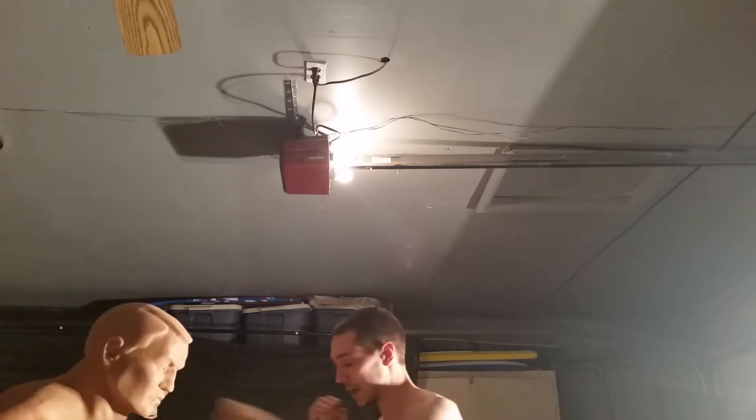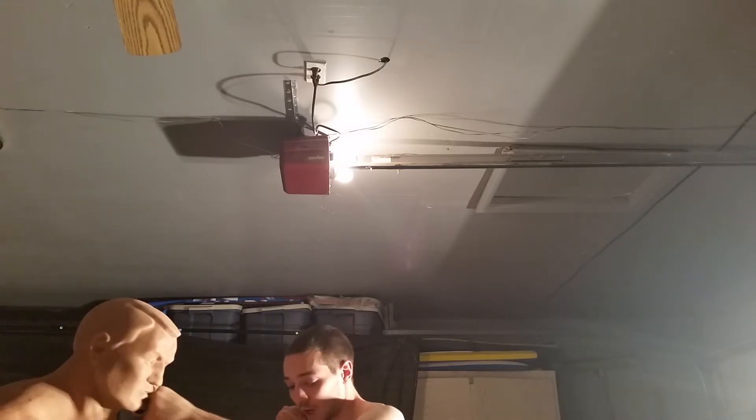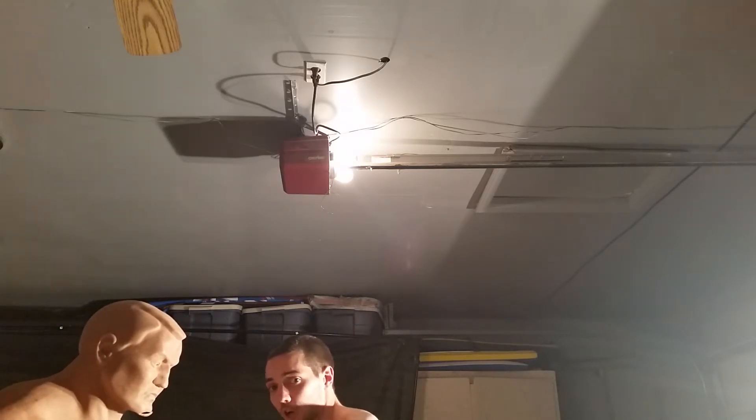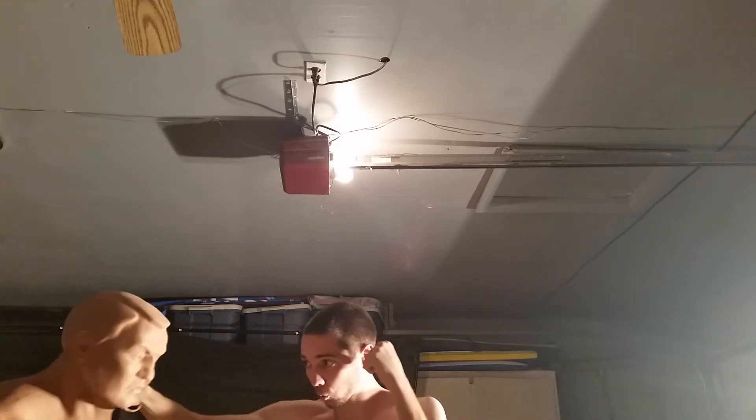So you're throwing your jab and your cross, and you notice your opponent starts to cover up. This is when you go around his brick walls and hit the soft chin — we want to go around the walls, not break down walls. So you notice them covering up, and when you're in your cross you notice that your back foot is already pivoted. So when they have their hands straight up, you go around — boom, boom. You're already set up for that.